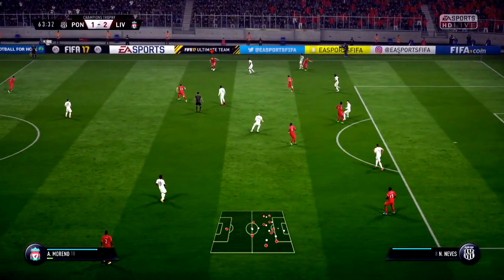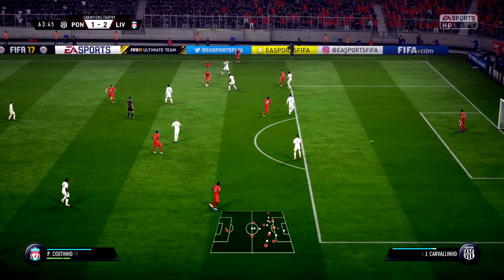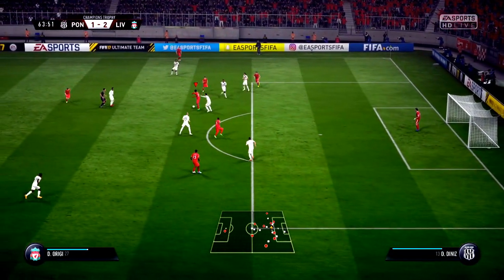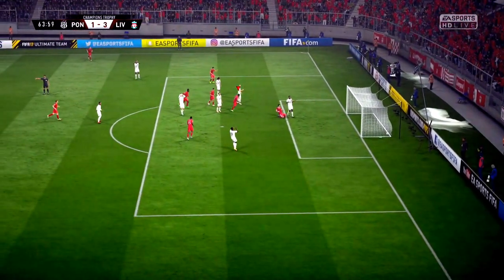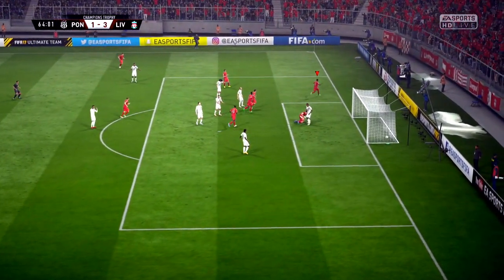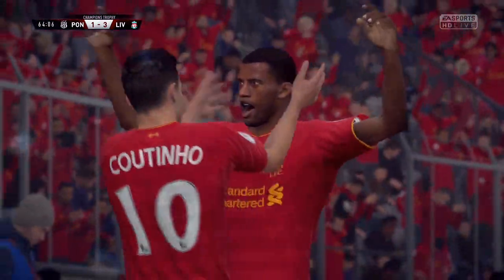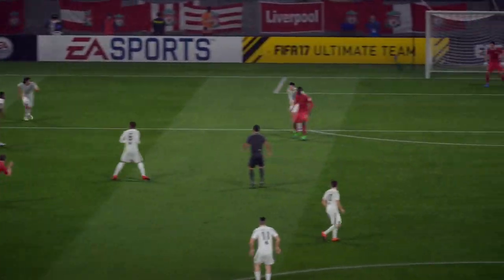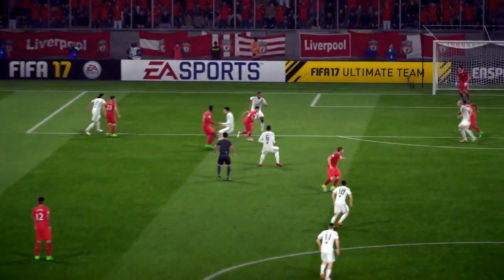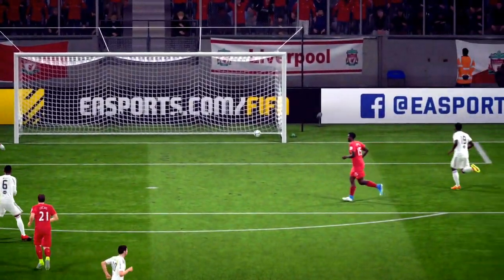Lallana, back to Moreno, back to Coutinho. Coutinho cuts inside, he's looking for the one-two — no, he's picked out Origi, good ball — Rijnaldum! Goal! It's 3-1, Liverpool hit back immediately! That's the kind of quality you want to see. It's Rijnaldum's first goal in Liverpool colours, and he'll be delighted.